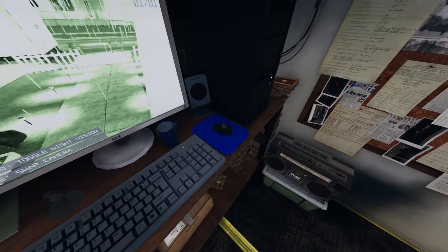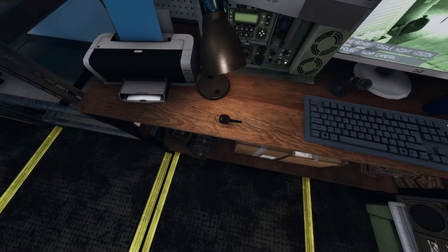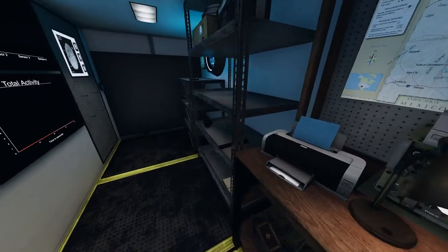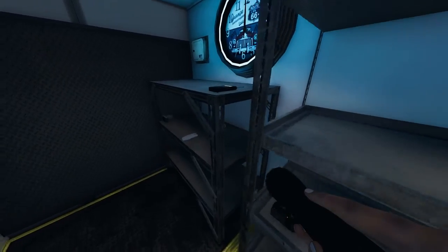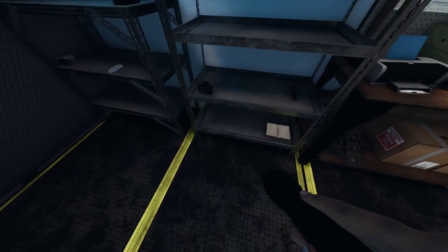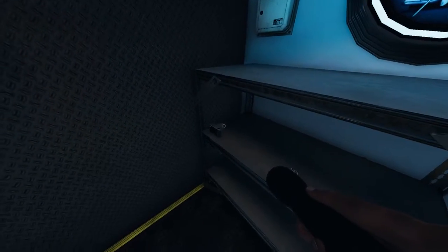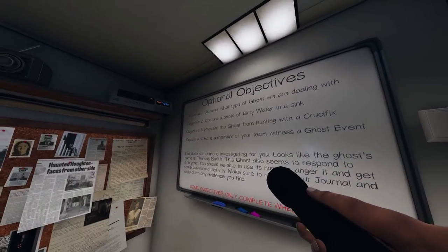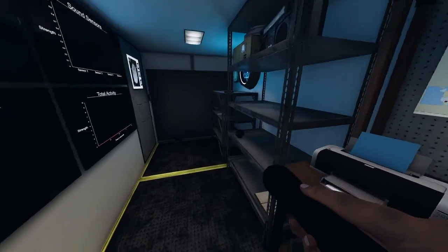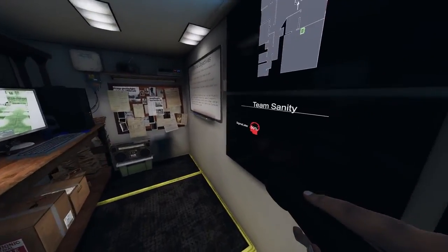That just turns the night vision on and off, and there's only one camera. I've got a key — it's probably for the house. Torch. I do not have a crucifix, but then again, these are optional. I need a camera, which I think is this one, and I'll take the spirit box with me as well.